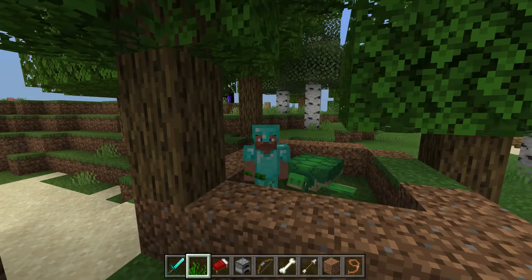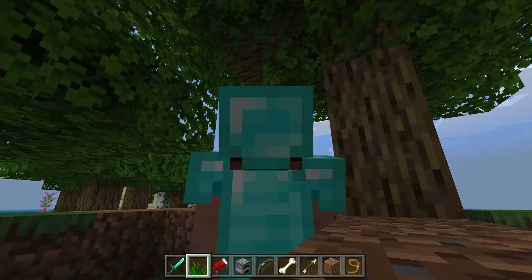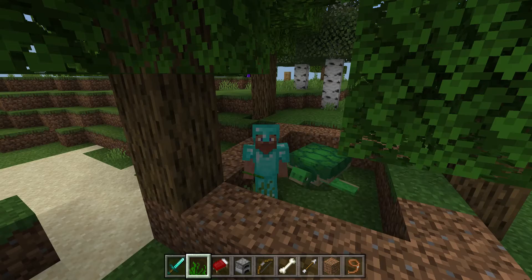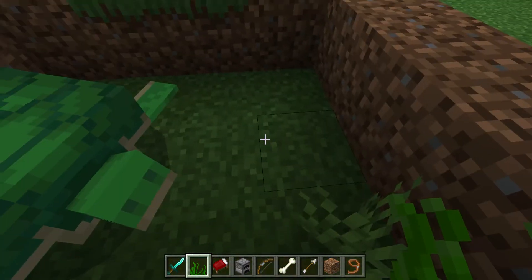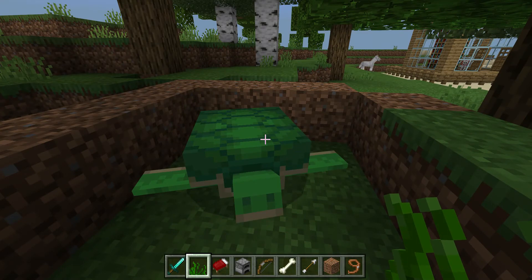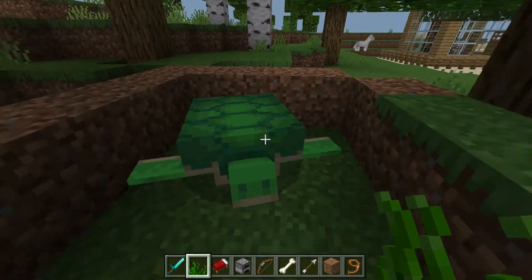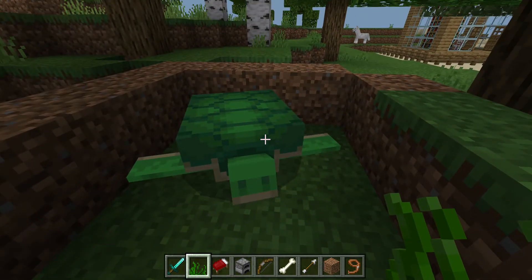It's easier to do this in creative mode, so if you have a survival world and you want to do it there, don't switch it to creative mode. This is already in creative mode. What you need to do is go on land or near water and you might just see a turtle climbing around.